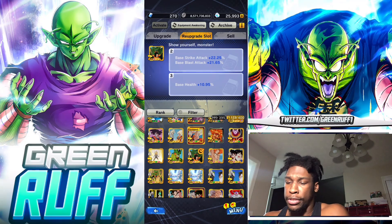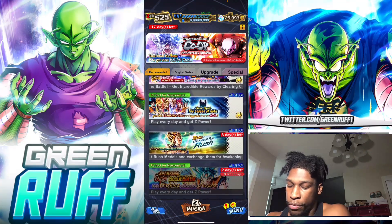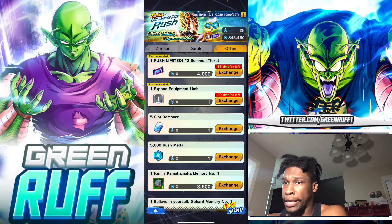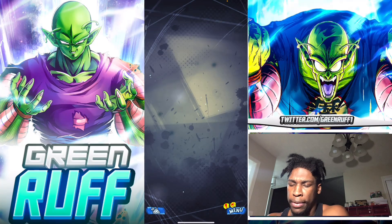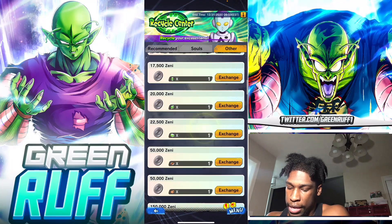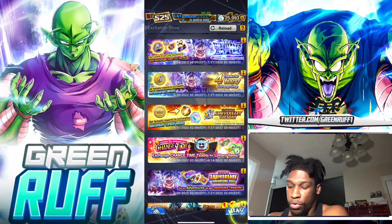Ways to get erasers: playing PvP, Tournament of Power mode, and Zenkai mode - that gives the most erasers. There's an event that resets every two weeks where you get gold Zenkai items, and you can exchange those in the shop for erasers. You can also get erasers from daily login bonuses, platinum coins exchange, guild coin exchange shop, and using skip tickets. I personally don't recommend using skip tickets for erasers though.